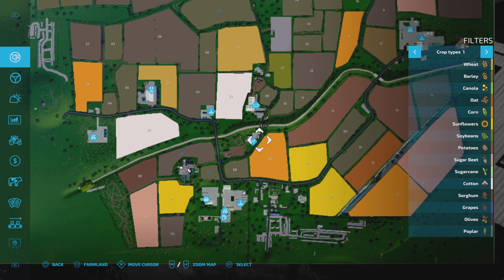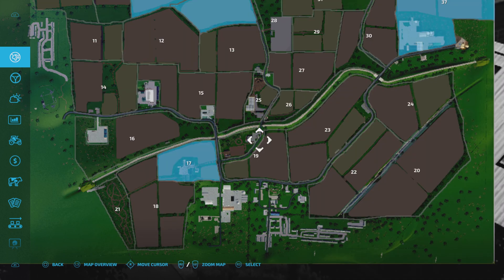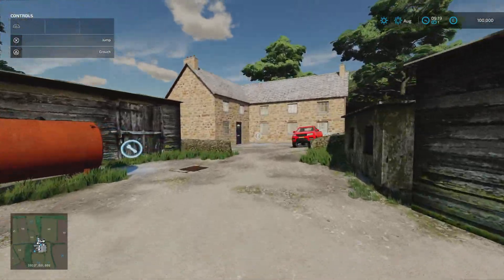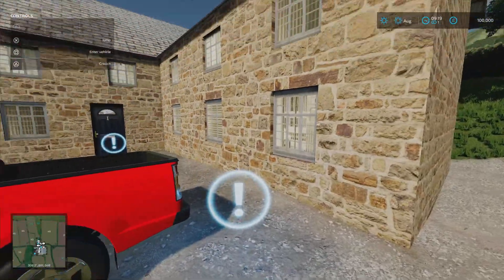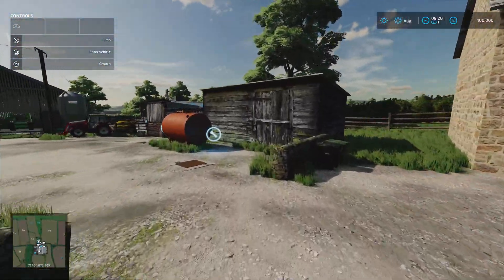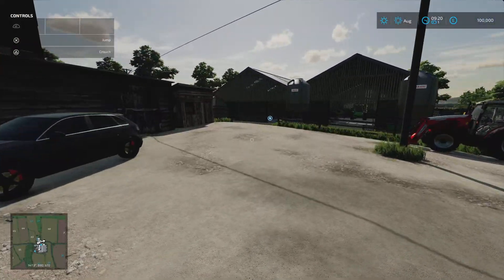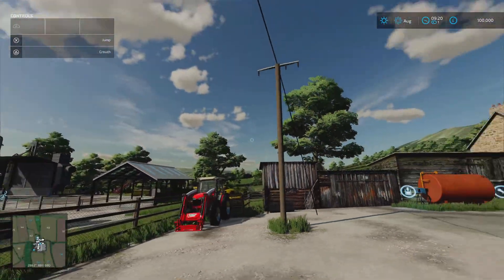There don't appear to be any collectibles as far as I know - I haven't come across any. The sleep trigger is just there, and behind the pickup we've got a wardrobe trigger - that's the British Farmhouse. We've also got a fuel tank, 10,000 litre, which is empty at the moment.